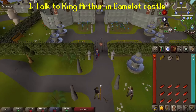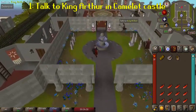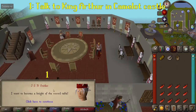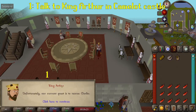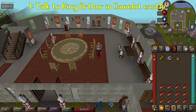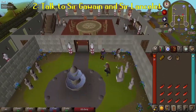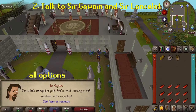To start the quest, talk to King Arthur in his castle at Camelot. Tell him you want to become a knight of the round table and then offer to help with their current quest — rescuing Merlin from a magical crystal. Head to the courtyard and talk to Sir Gawain. Go through all available chat options and he'll explain Merlin being trapped is likely the work of Morgan Le Fay.